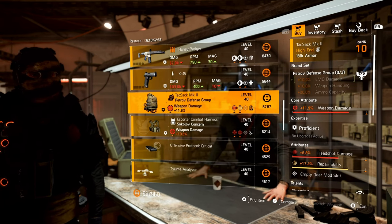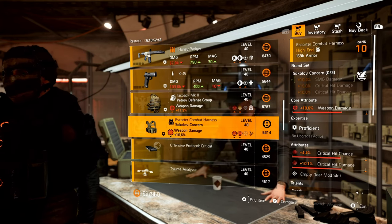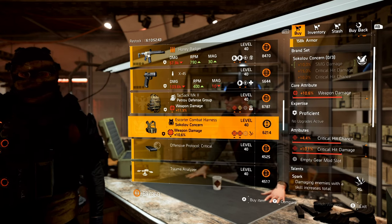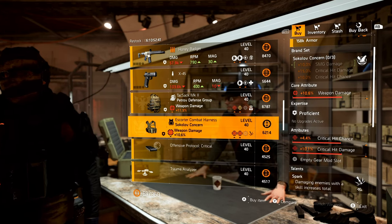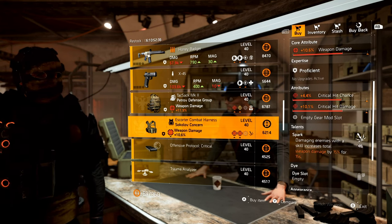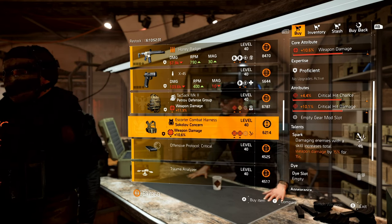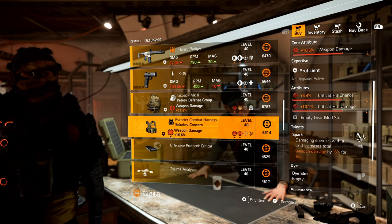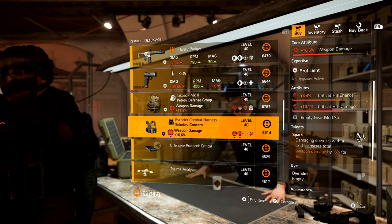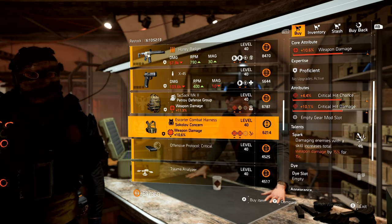Looking at the gear items, we have a Petrov Backpack with Overclock, Repair Skills, and Headshot Damage. And then a Sokolov Concerned chest piece with Crit Chance and Crit Damage, with Spark as the talent. However, I would say pick this one up, re-roll that Spark for whatever talent you want, and then just optimize these talents. Trust me - having a Sokolov Concerned chest piece with double crit and whatever talent you want is very valuable for whatever builds you want to put together in the future.